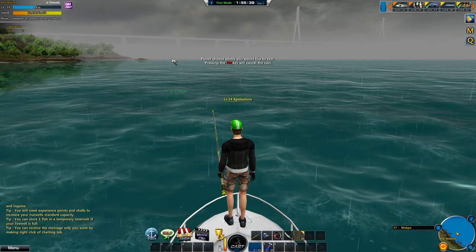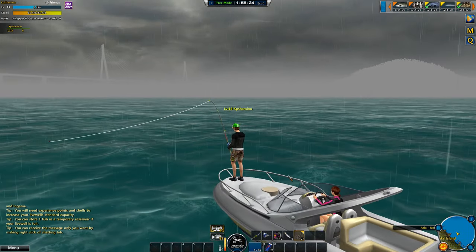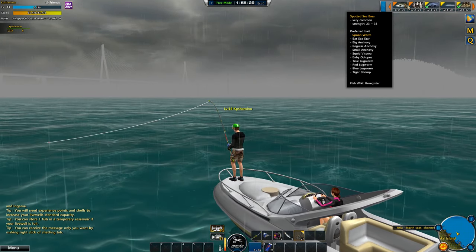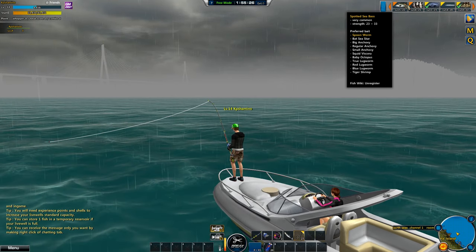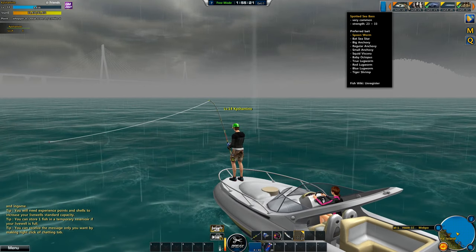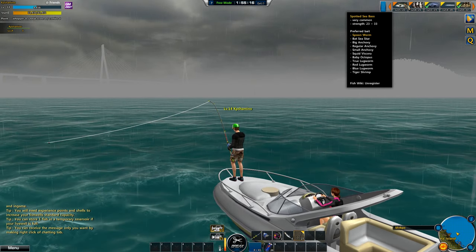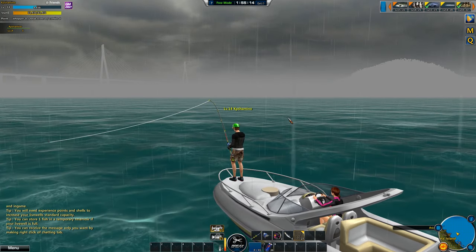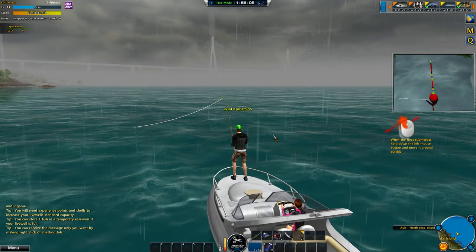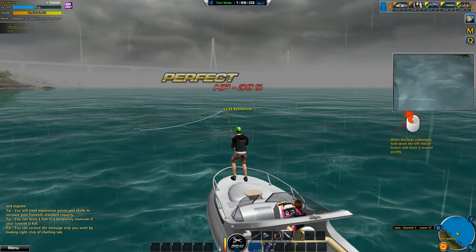To cast, you can click on cast at the bottom or just push C — you'll get the marker and then throw. My bait is good, my equipment is good. The fish strength is 23 to 33, and my strength is already 150, so this fish is about one quarter of my strength. At the top left you can see your stamina. When you get a bite, push left mouse button, and the moment you see a fish, strike with right and do a sweep.